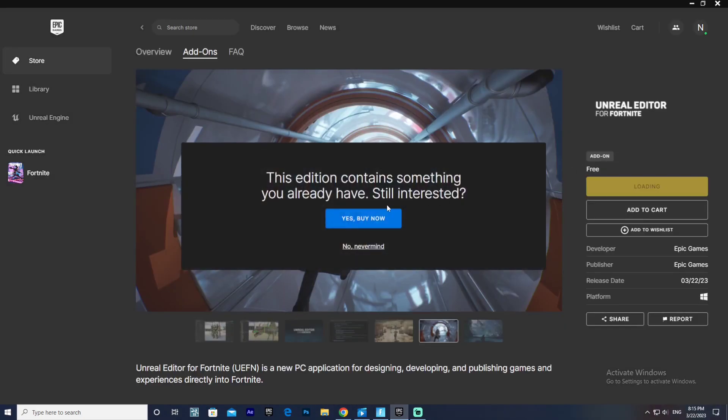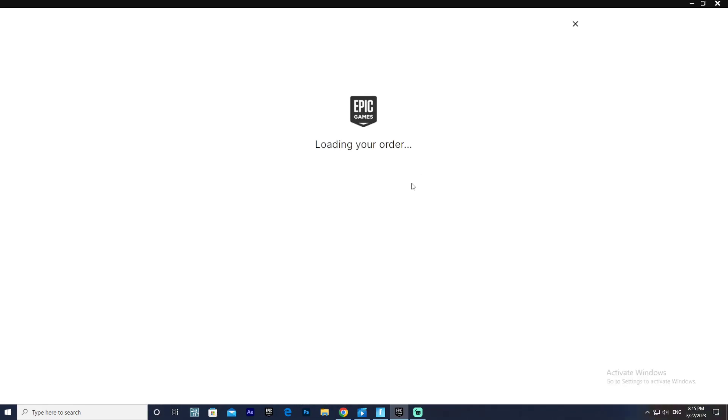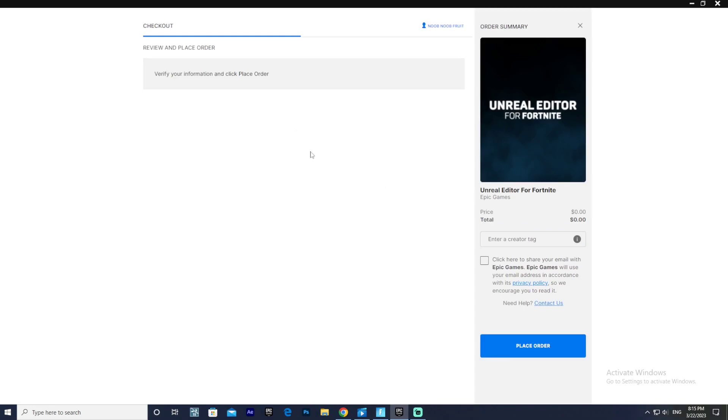So basically just click 'Get' right here and it says 'This edition contains something you already have — still interested?' Yeah, okay sure. They're probably talking about Unreal Engine itself or Fortnite, I'm not sure which one.